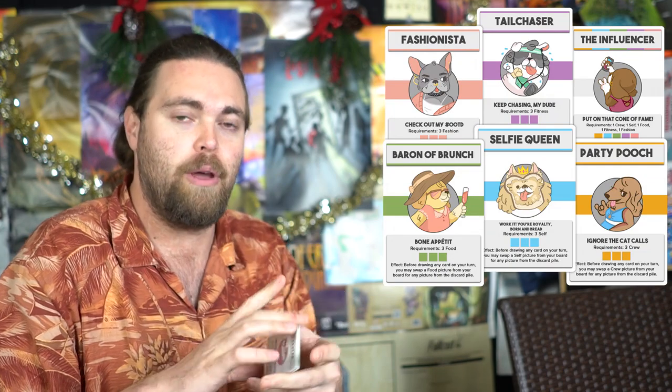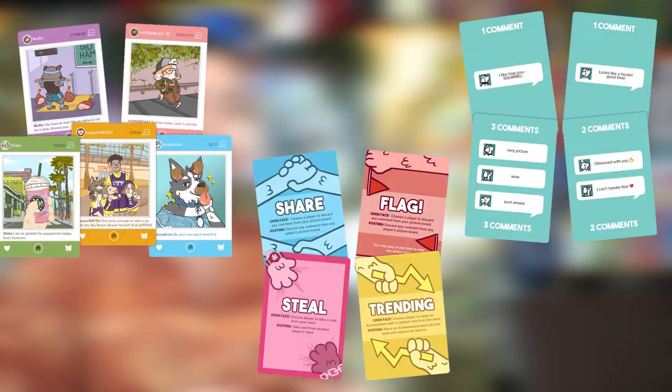In the game you'll have a hand of cards and you'll use those cards to play down pictures or comments on pictures — all based around dogs. You'll also have a separate deck of achievement cards you're trying to gain throughout the game, whether that requires a certain number of pictures, pictures with comments, or some mix of both. Gain enough achievements before somebody else does and you win — normally that's three.